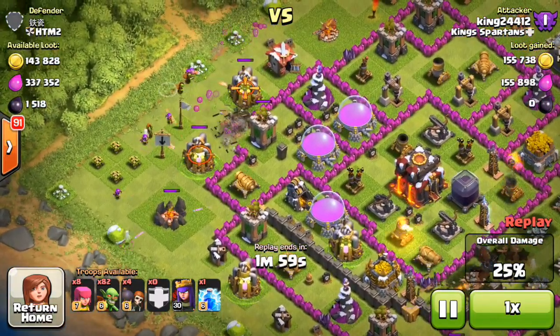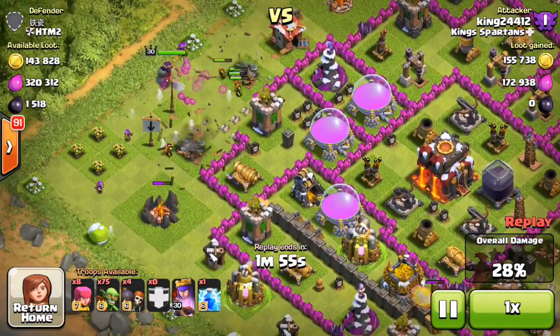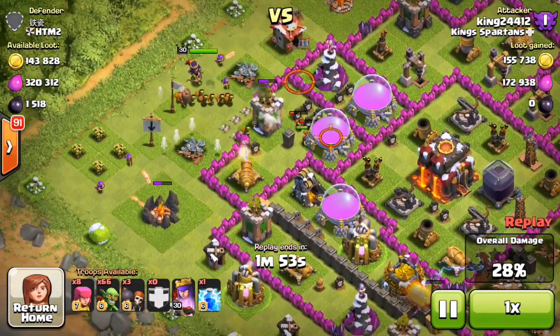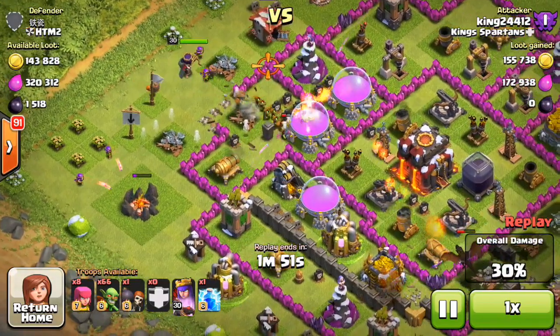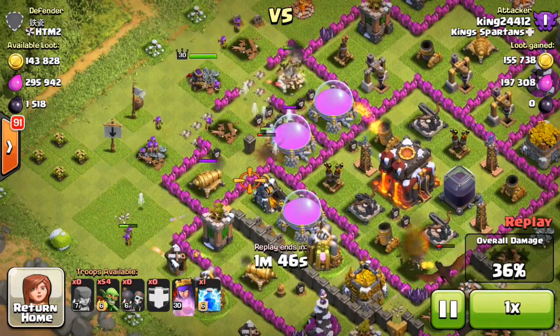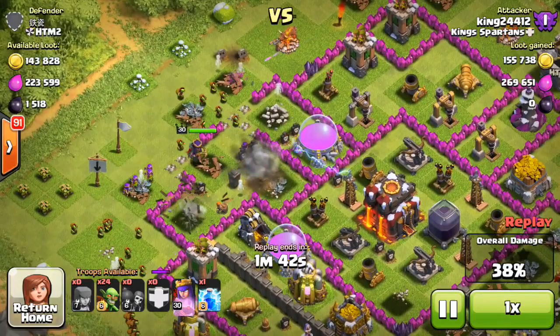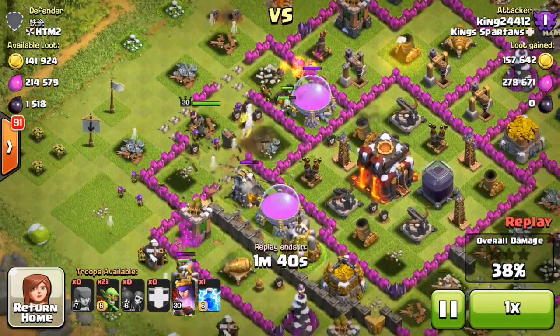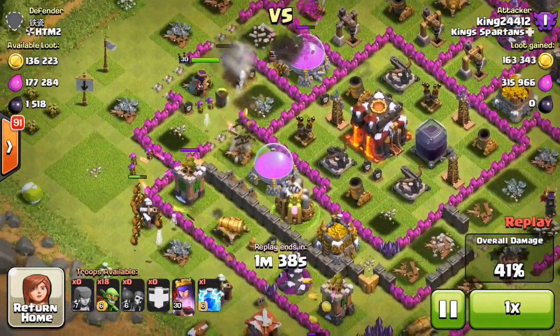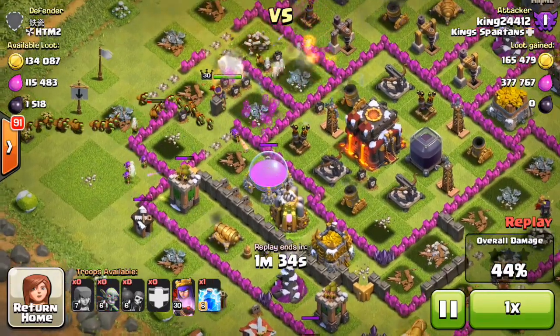Going to focus on the left side now because that's where all the elixir is. Dropping the queen over there and dropping some goblins, slowly making sure there's no big bombs — because that could be really devastating. Wall-broken in once again; the wall breakers went the wrong direction but the queen does take out that wizard tower. Now she's working her way in and I'm streaming more goblins in, just trying to take all the loot I can. That is what we're doing — farming hard.